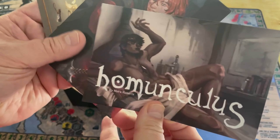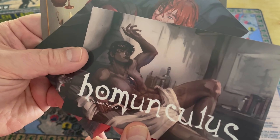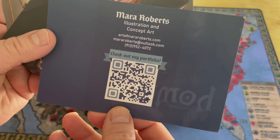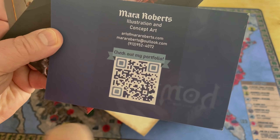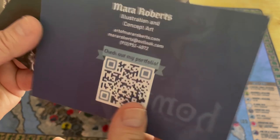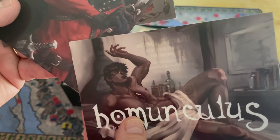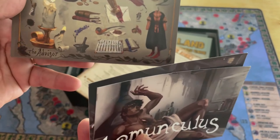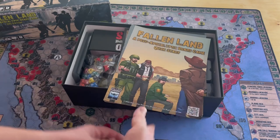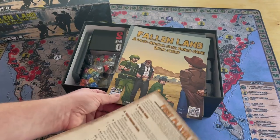If you know about D&D, there is a Homunculus monster in D&D. There's also Mara Roberts Illustration and Concept Art listed. This might be one of their upcoming games. Really nice little promotional material. So now we get into the meat of the game.